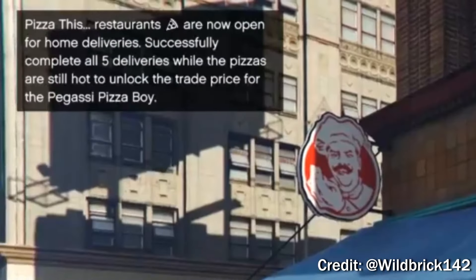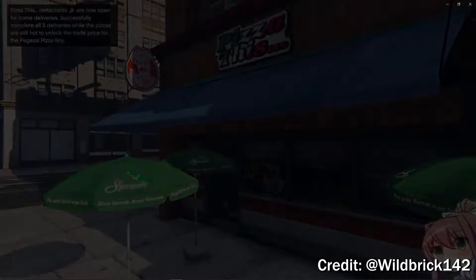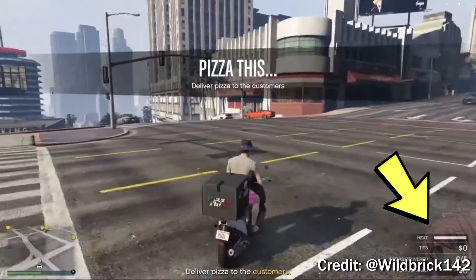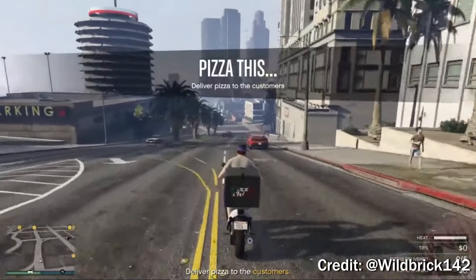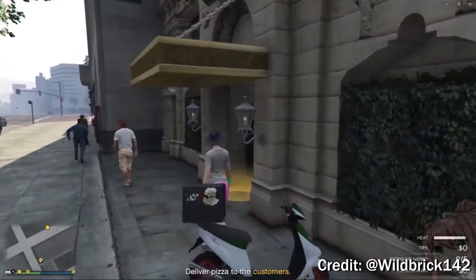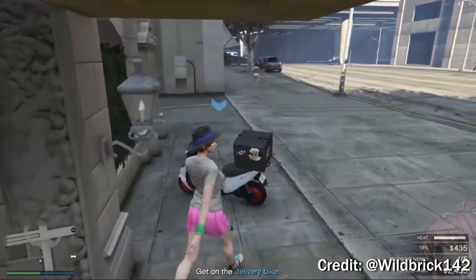The tooltip says: Pizza This restaurants are now open for home delivery — successfully complete all five deliveries while the pizzas are still hot to unlock the trade price for the Pegasi Pizza Boy. Right after the mission starts, you'll see a heat meter at the bottom right of your screen, which will slowly decrease, indicating your pizzas are cooling off. Open your map and head to the yellow circle to deliver the five pizzas.